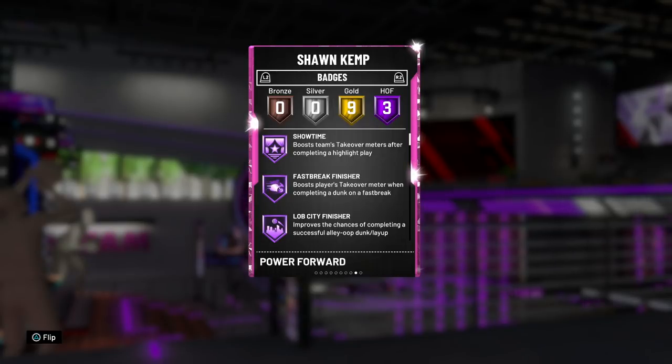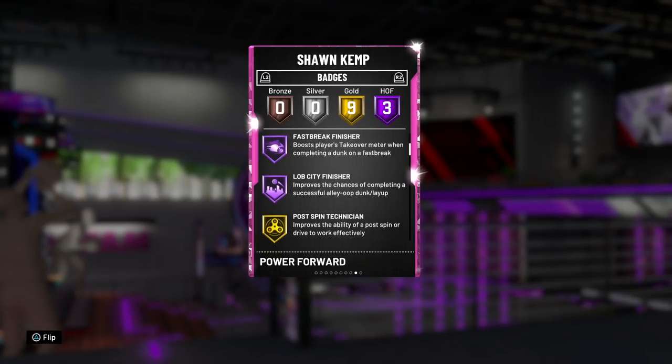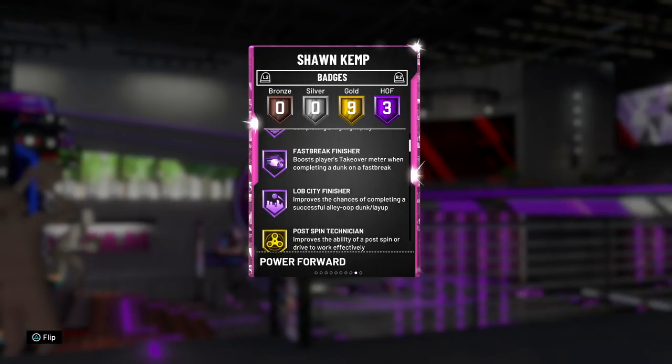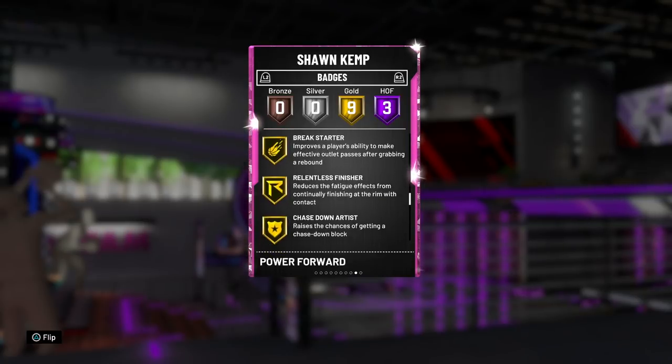You grind out All-Time and then you get a Pink Diamond that only has three Hall of Fame badges. Initially I was upset about that, but then I thought about it and went to look at the Pink Diamond token reward cards — some of those cards don't even have Hall of Fame badges at all. He comes with Lob City, Fast Break, and Showtime, plus nine gold badges.